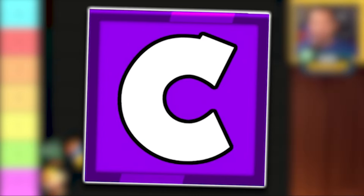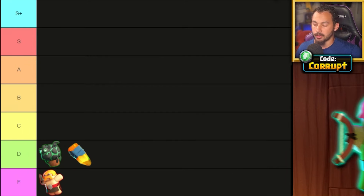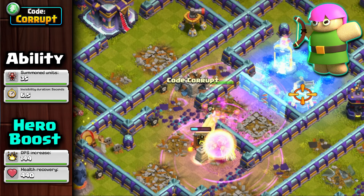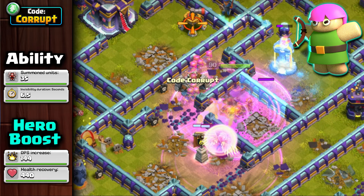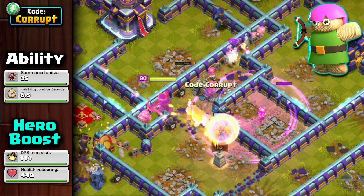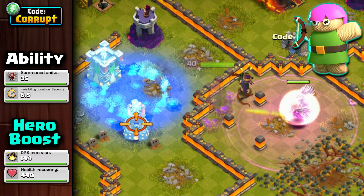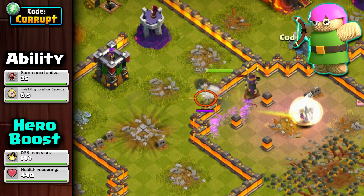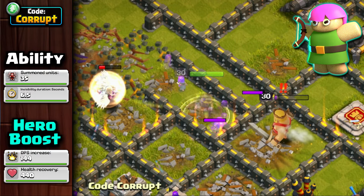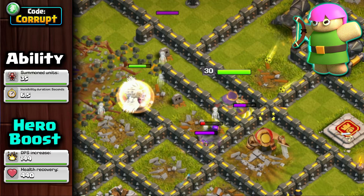Next is the C tier, where we have equipment with specific niches but won't be run all the time, starting with the Archer Puppets. Though not amazing, they have a niche in Queen Charge armies. When you don't have the Frozen Arrow, you can pair them with the Invisibility Vial for support, as the Queen will benefit from being invisible along with her Archers. The Hero Boost stats are the main reason to use this in a Queen Charge due to its high DPS increase and HP recovery, which is arguably already better than the Lavaloon Puppet's Hero Boost stats.